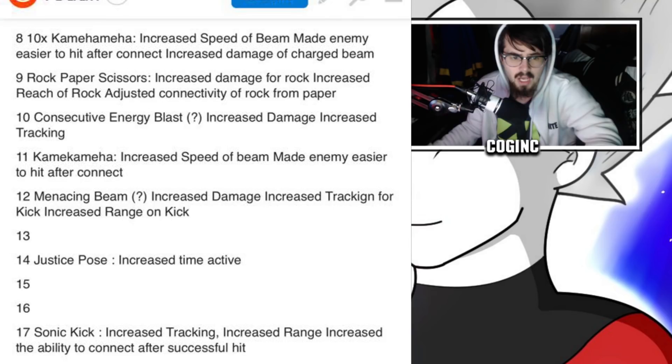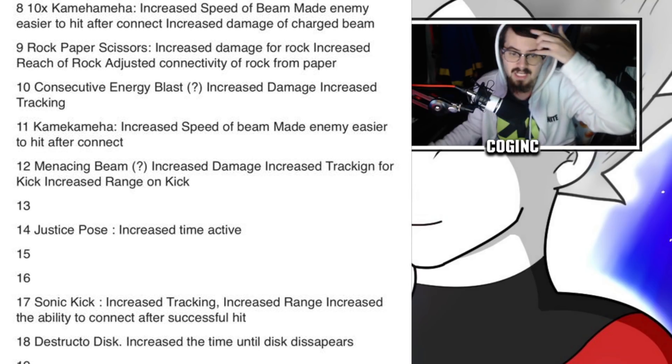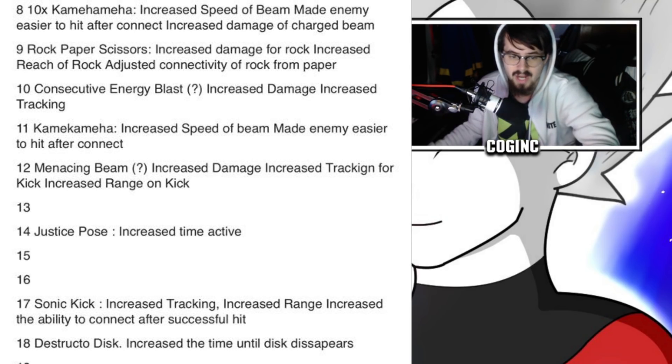Number 9: Paper Rock Scissors — increased damage for rock, increased reach for rock, adjusted connectivity of rock from paper. Number 10: Consecutive Energy Blast — increased damage, increased tracking. Number 11: Kamehameha — increased speed of beam, made enemy easier to hit after connect. Number 12: Menacing Beam — increased damage, increased tracking for kick, increased range on kick. Numbers 13, 15, and 16 were skipped. Number 17: Justice Pose — increased time active.